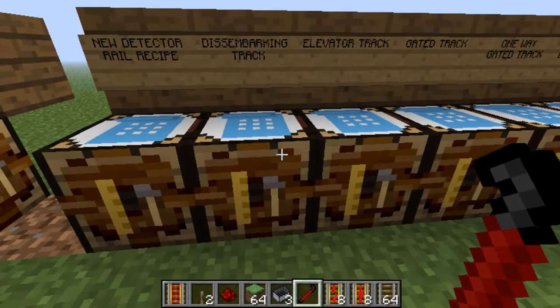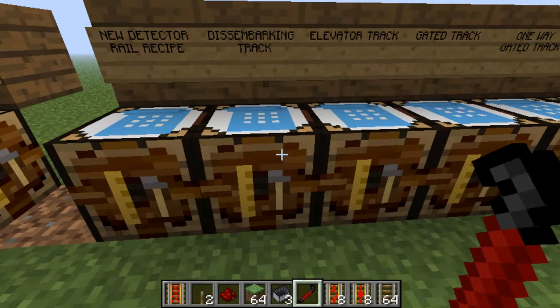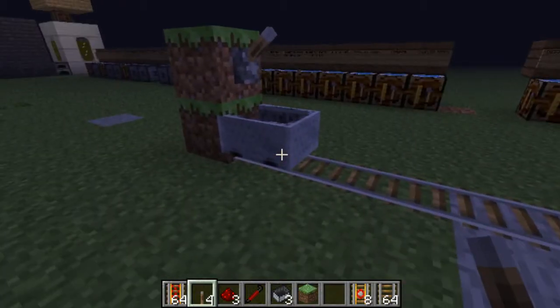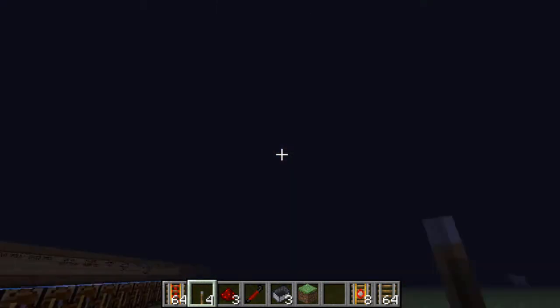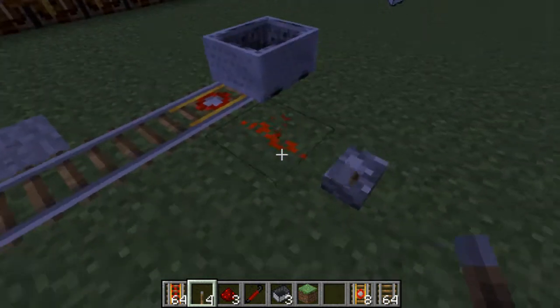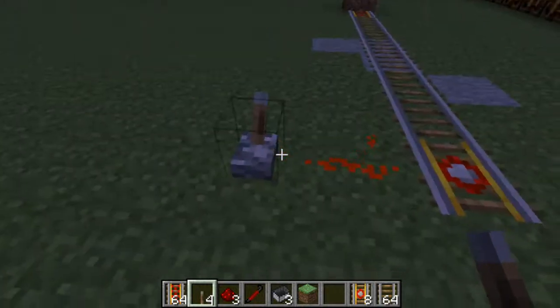The next one is the disembarking track. It is six advanced rails down each side, a redstone, a wooden rail bed, and a pressure plate. The disembarking track is a pretty cool track — you get in your cart, flip the lever, get sent over, and get ejected from the cart when you get to your destination. It has to be powered by a redstone signal, otherwise it won't work.